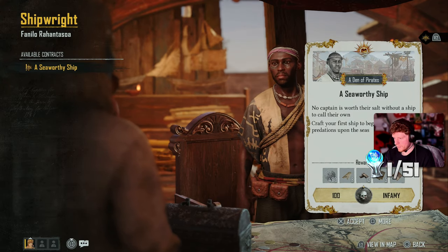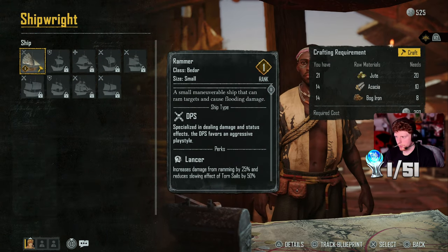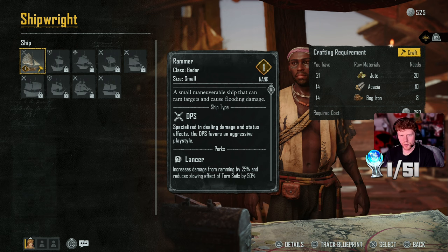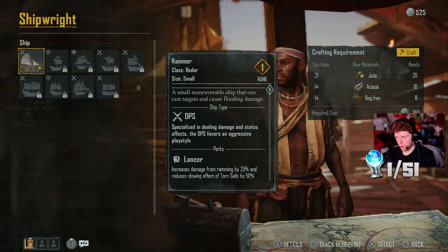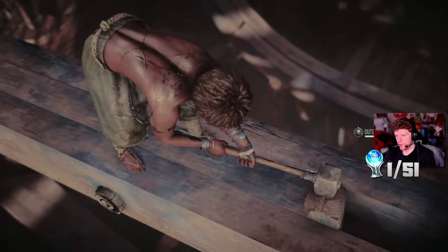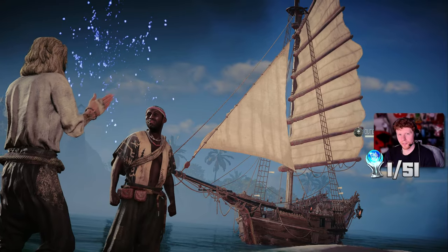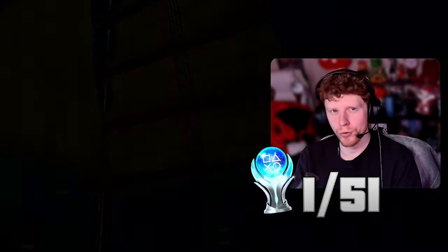I needed to craft my first ship to begin. Right now I'm not even on a ship - just a tiny little boat. After crafting it and getting the materials, I got another trophy: 'Ship Captain - build your first ship.' Hell yeah! It's officially starting now - we're going to become a true pirate. Let's see how deep the customization goes.